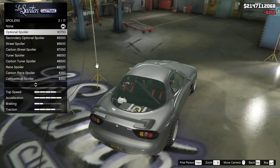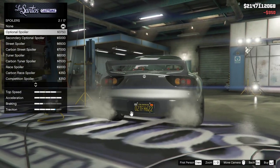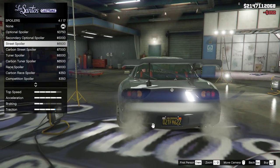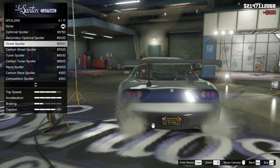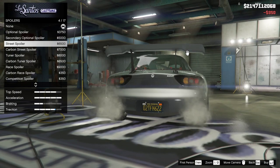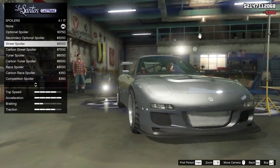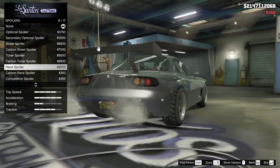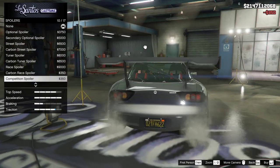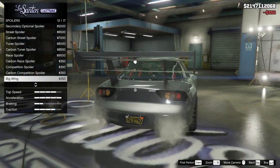Spoilers - optional. This is the stock spoiler on the real RX-7, it looks great on this thing. The secondary optional street - that's just too tall and too stubby. Because if you're going to make a wing this tall, you have to make it at least wider than the car itself, otherwise it just looks stubby. Tuner - again, stubby. Race - stubby. Competition - too tall, which makes it even more stubby even though it's wider than the car. Big wing.